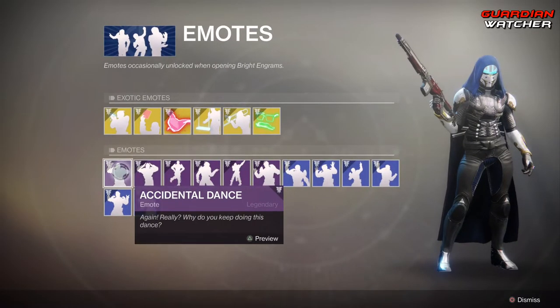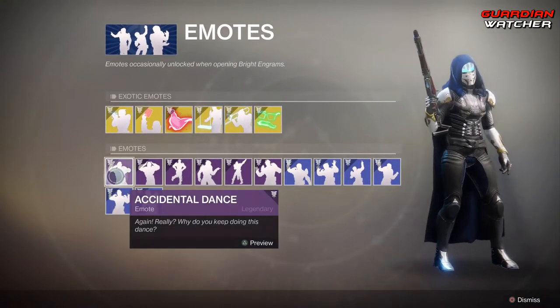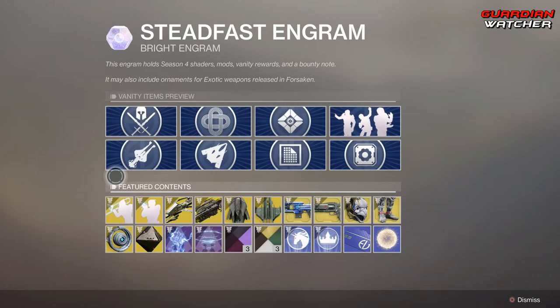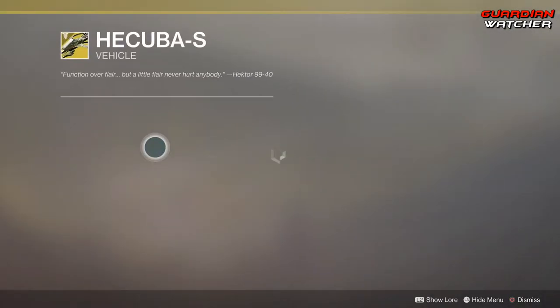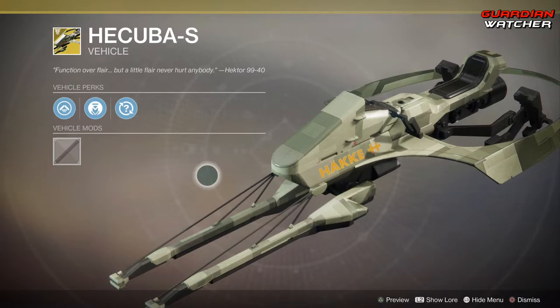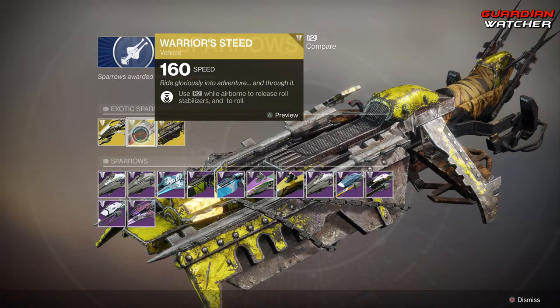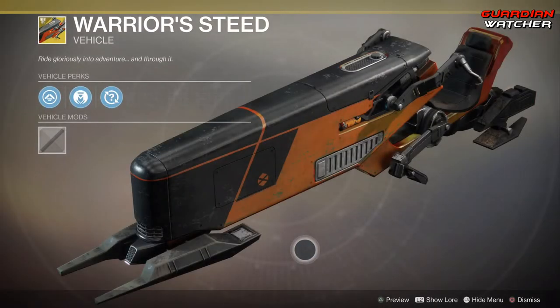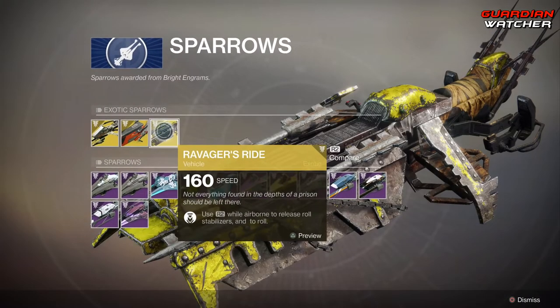We got a whole bunch of other emotes here — Legendary as well as Rare, so go ahead and check those out. Sparrows: we have the Hikuba S, then the Warrior Steed, and last but not least the Ravenger's Ride.